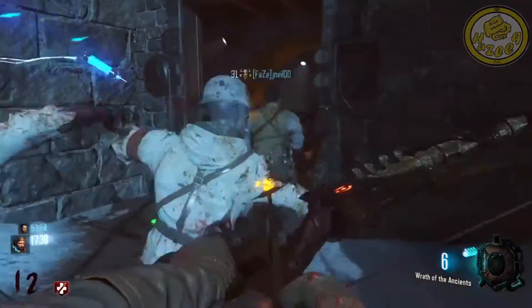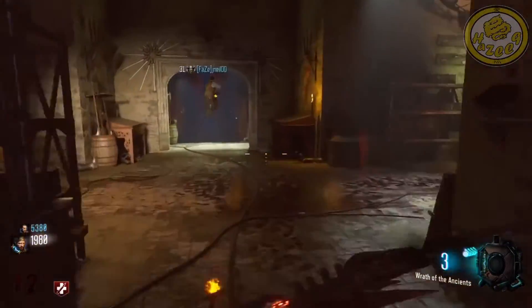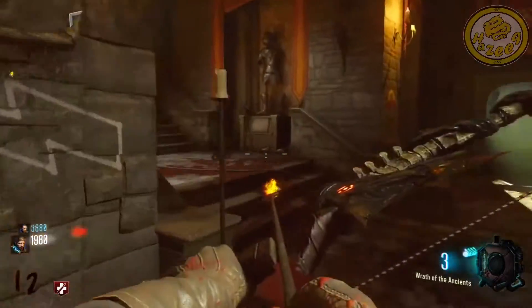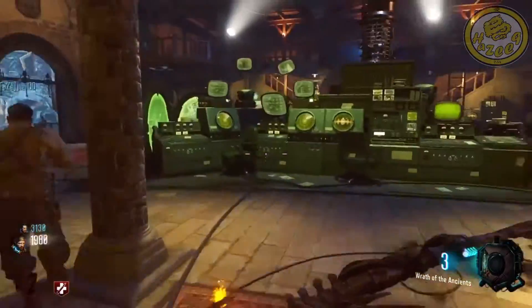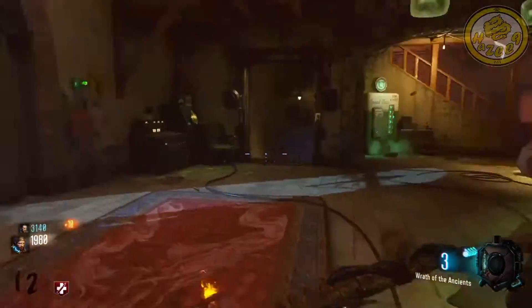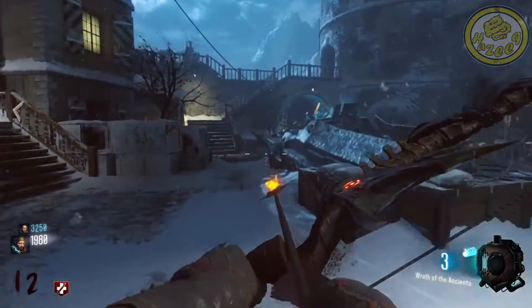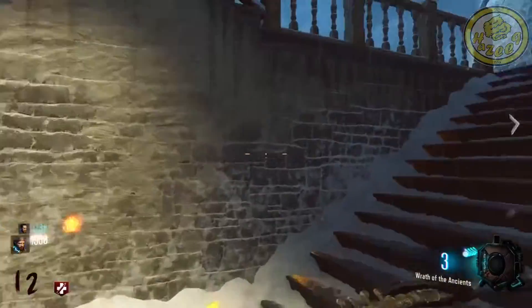On the other hand, some of your annoying teammates decide to really annoy you and pick up the Nuke in the middle of a round where you're set to get a lot of points — and then all the zombies are gone and you're rewarded with just 400 points. But anyways, Nuke comes in at number 5.